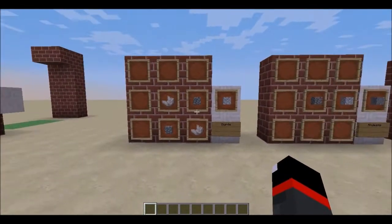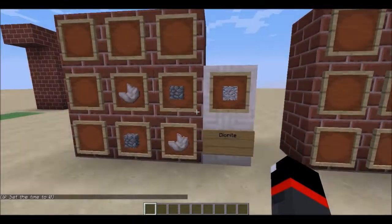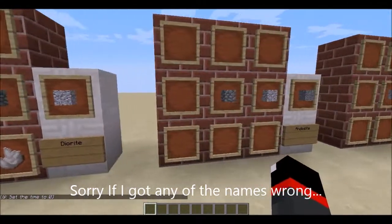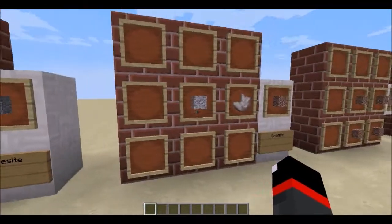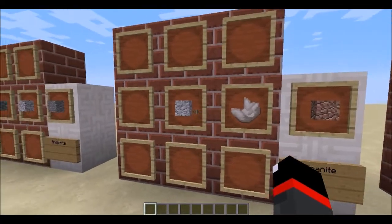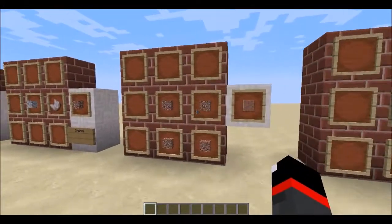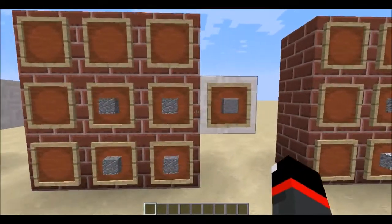There are a lot of new blocks in this update. You've got diorite, andesite, and granite — all found in normal world generation but also craftable. Diorite is crafted with cobblestone and quartz in a specific pattern. Andesite is made with diorite and cobblestone, and granite is also crafted with diorite and quartz — not cobblestone. You can polish all three of these blocks by placing them in a two-by-two square in your crafting table.